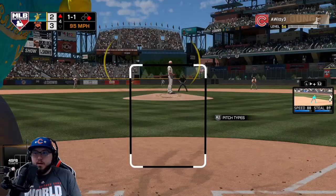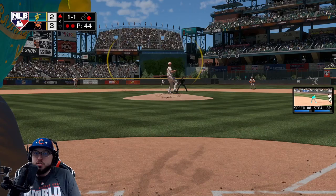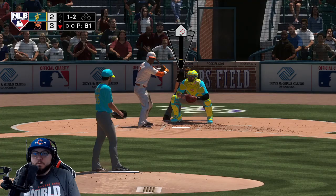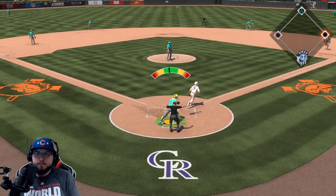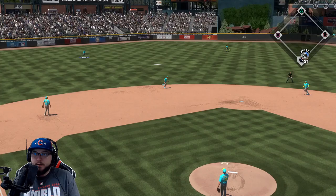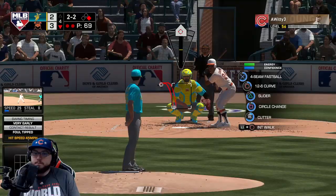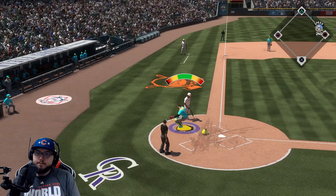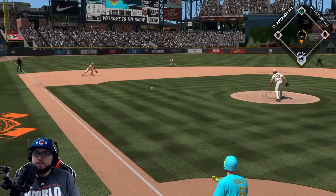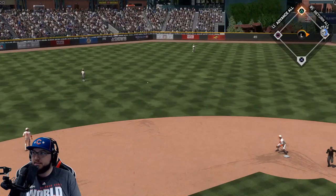Omar Visquel is three for three today! We put it in the gap - we should be good. Alomar has no pop right there - that's gonna do it for the inning. Omar Visquel now three for three. Changeup low and away - can we locate this one? We strike him out. Kershaw has two RBIs today - pitchers who rake! Now two and two - we go slider away, throw him out at first base. Jose Reyes unable to do anything - Healy gets that one through the left side.